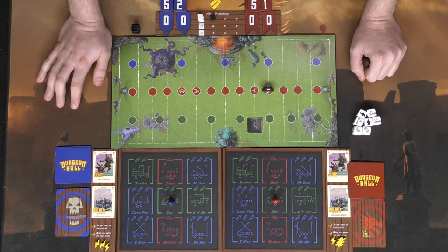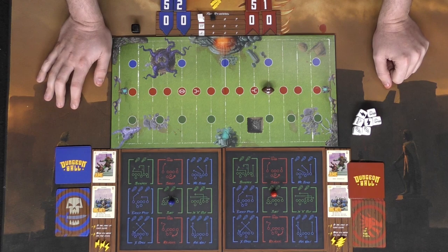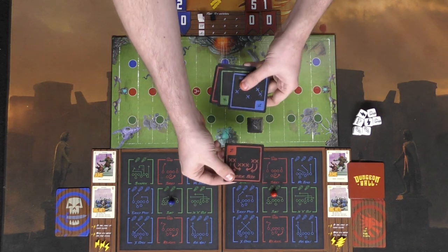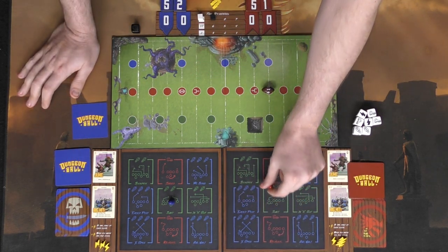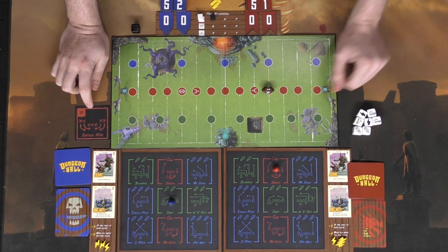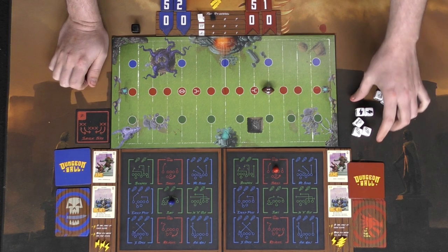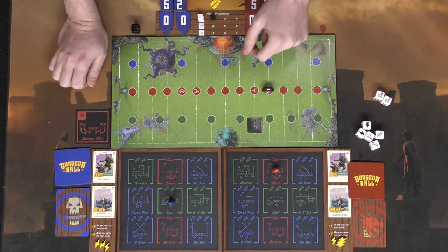As offense you move your piece up, down, left, or right into one of three different colors. As defense you try to predict which way the offense will go. For example, I think he'll go red so I place a card face down, then the offensive player selects which way he wants to go. After both reveal, you see whether the defense correctly predicted the offense. If the offense chose red and the defense assumed red, the offense loses dice based on the number in the top left of the card.